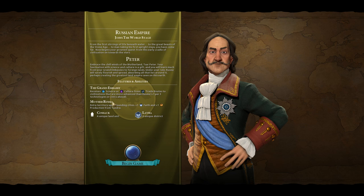That actually was perfect timing. So we're ready to start. Let's just take a quick look at the special features and abilities for Russia. They get the Grand Embassy — their special ability — you get science or culture from trade routes with civilizations that are more advanced than you. Russia is very good at keeping up scientifically and culturally. Then the Mother Russia attribute, which is extra territory upon founding cities, plus extra faith and production from Tundra. Russia is just as much a production powerhouse as in Civ 5. And we get the Cossack and the Lavra unique district, which is a variant on the holy site.